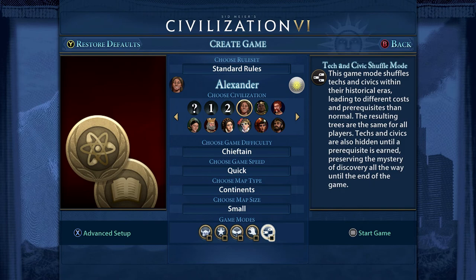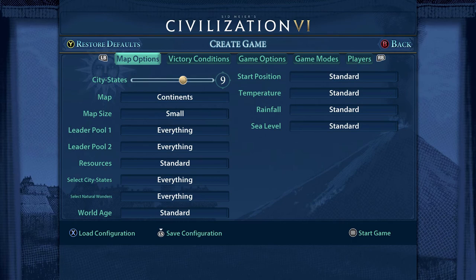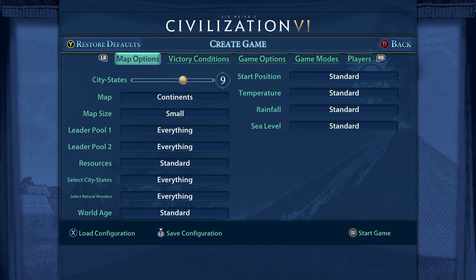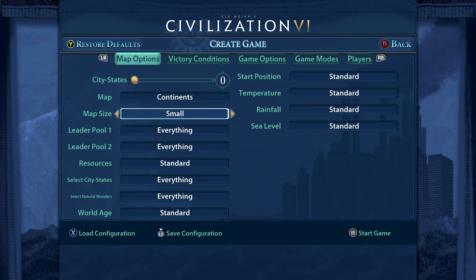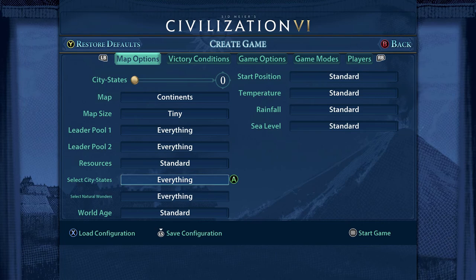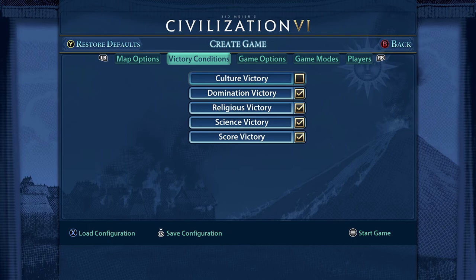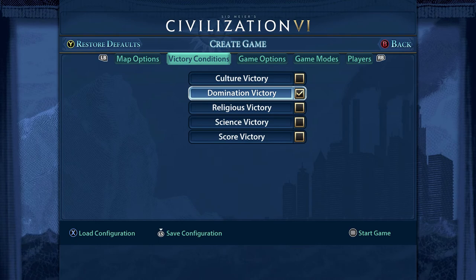Before we start, the other thing I want to look at is advanced setup. On the bottom left you can see it says 'advanced setup'. In here, city states are kind of like civilizations but they tend to be a single city and don't really do much against you - but they confuse things because there are units exploring around and they've got their own little army. I would just turn them off - you can turn these down to nothing.